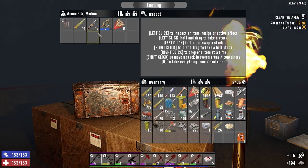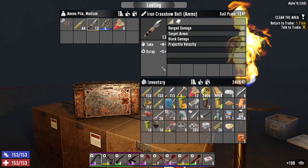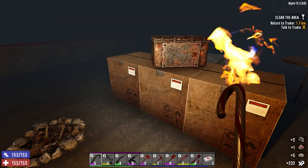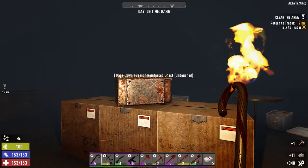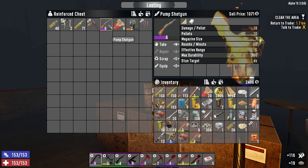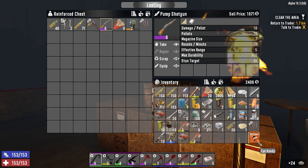So medium ammo pile - let's go ahead and take all this for now. In here we've got an engine, working stiffs, tool parts, and then in this one, another axe. And then in here - ooh, a level 6 pump shotgun! I was going to take my eye candy out and I never used the damn thing. Magazine size 7 though. It's still really good. Let's take this.